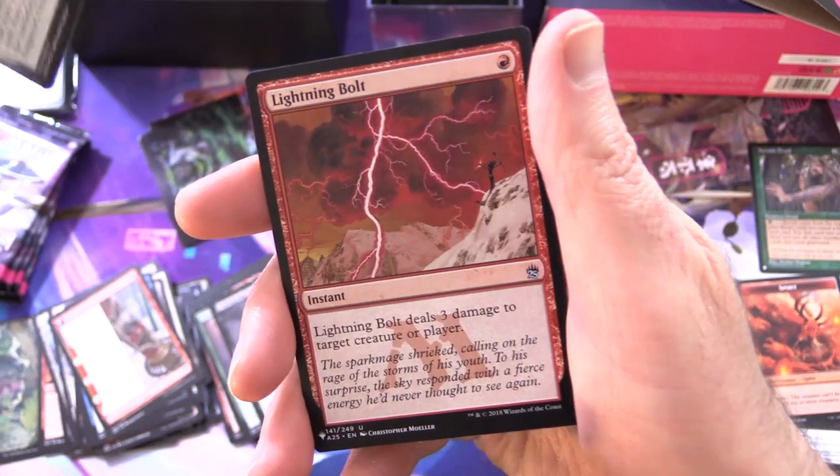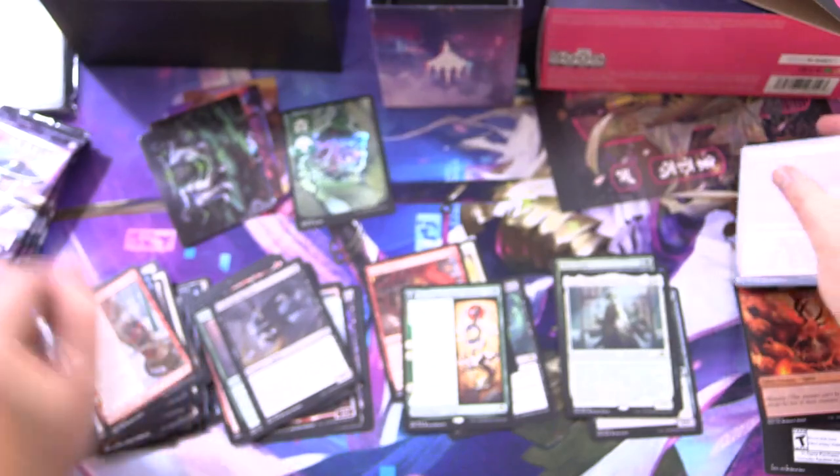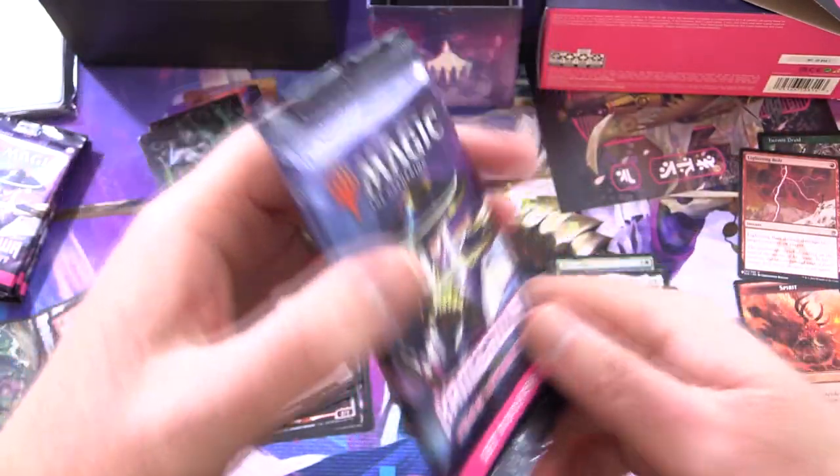And a Foil Rare — Light Paws Emperor's Voice. Will we get a list pull? We do! Lightning Bolt. That is not too shabby at all. Doing well for Zagrid.